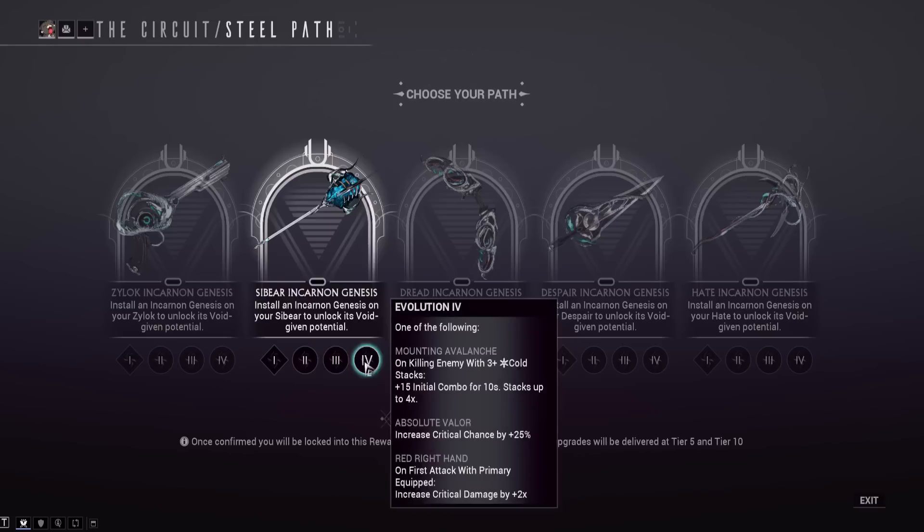For the Sybeer's final tier, Mounting Avalanche gives plus 15 initial combo for 10 seconds after killing an enemy with 3+ cold stacks, stacking up to 4x — so 60 initial combo total. Unlike the Ceramic Dagger where initial combo is permanent, this has a duration, but it's easy to build. The intended playstyle seems to be: build combo to 12x, heavy attack with fast wind-up speed, and then have tons of initial combo so you rebuild to 12x almost instantly.